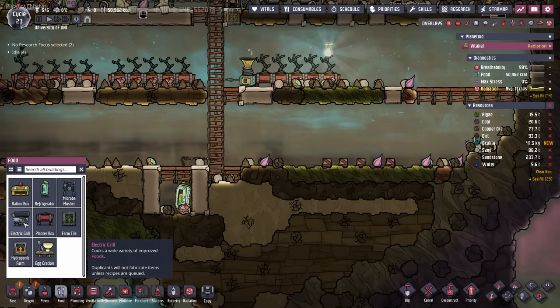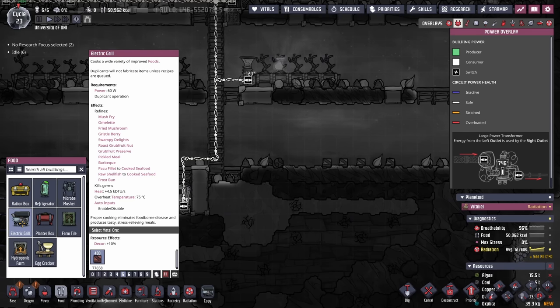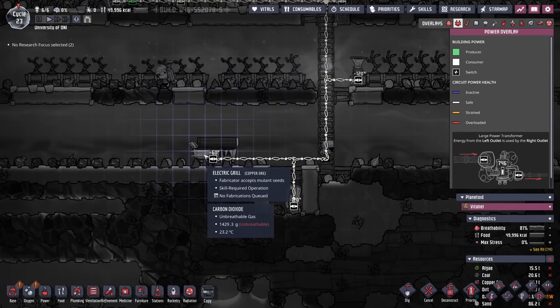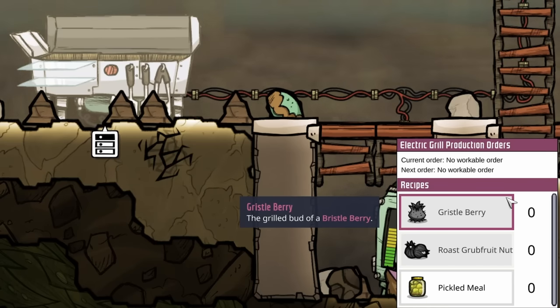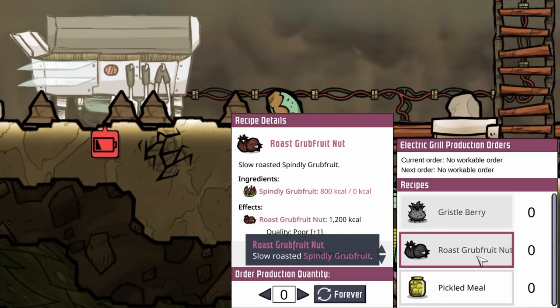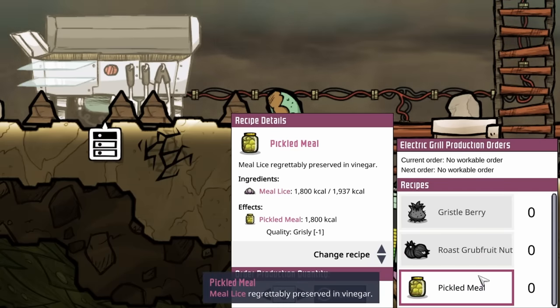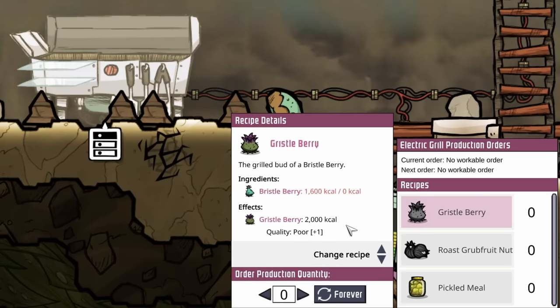Next up is the kitchen. We've had access to the electric grill for quite some time, as it was unlocked in meal preparation. The electric grill is found in both the food menu and the refinement menu, because it's refining food. We'll put it right here and connect it with power — it requires 60 watts. When we click on the electric grill, we're given production options based on what ingredients we have access to. We've apparently seen a gristleberry, unlocking gristleberry cooking; a spindly grubfruit plant, unlocking roast grubfruit nuts; and we have meal lice, which unlocks the ability to create pickled meal.